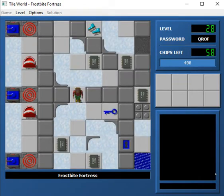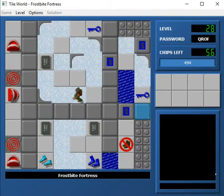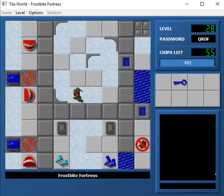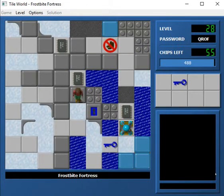Let's move on to Frostbite Fortress. I remember this level - I haven't played it, but I remember seeing it in a crate competition for using the walls of CCLP1. I believe this uses Spumoni's walls. This definitely looks very interesting to navigate.